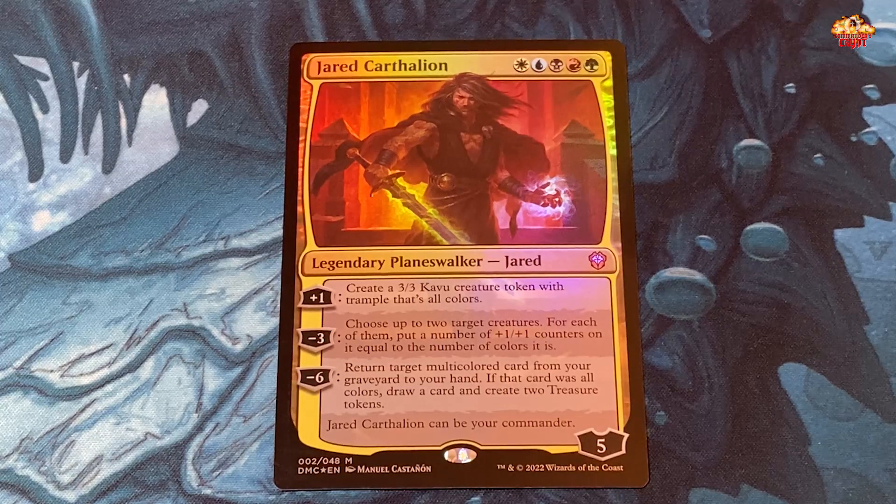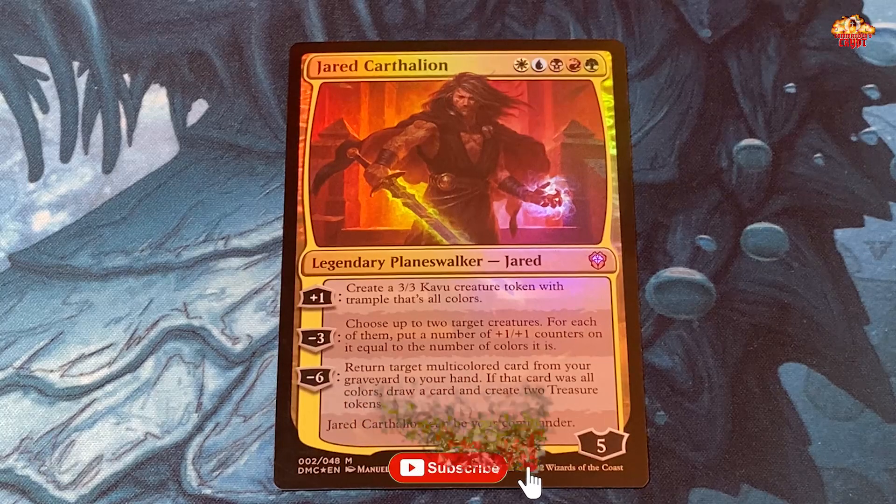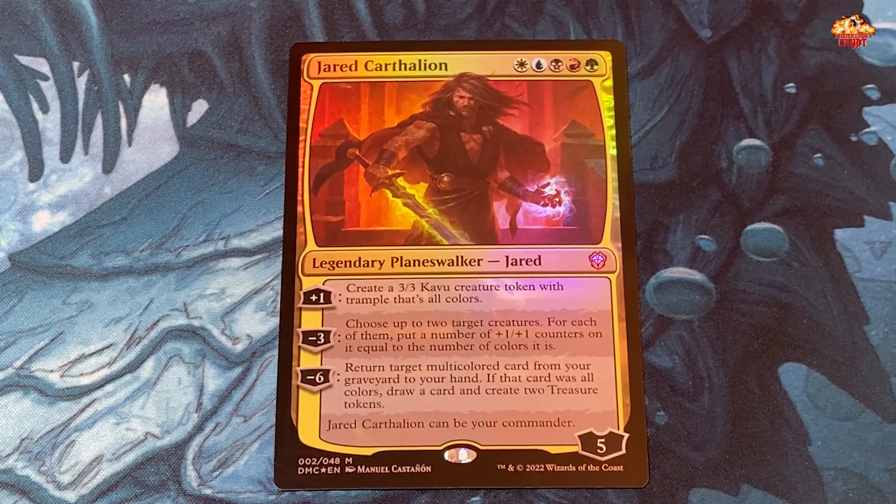Most of the other pre-cons from New Capenna would destroy this deck — Will Will Help would destroy it, Party Time would beat it. That's my humble opinion. We're going to do the next Dominaria United pre-con and then get into the Warhammer pre-con, which I'm more excited about honestly. Coming to you from a very nice cool fall weather day in New Orleans — this has been the Commander's Crypt. Hope you enjoy your day, please like and subscribe.